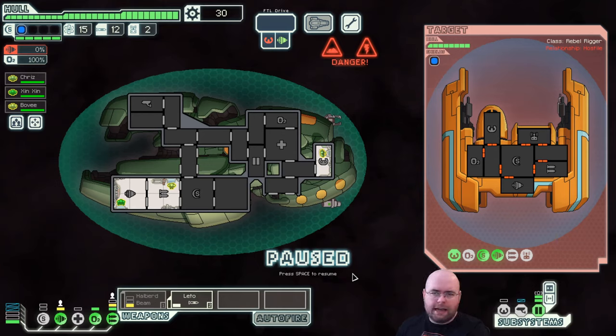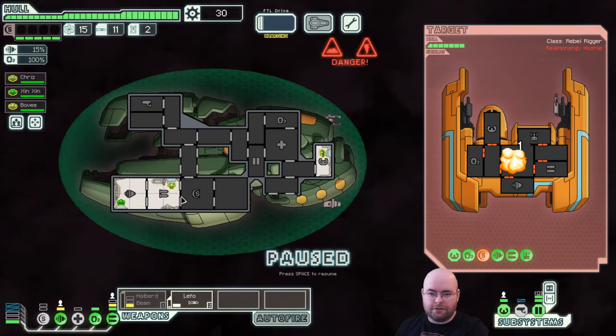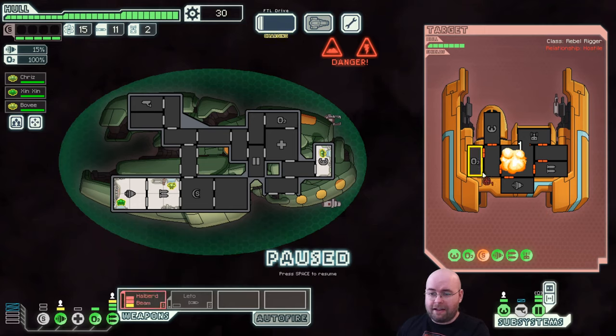This game is real-time-ish - you can pause at any time for combat, and I frequently pause. While paused you can aim at things. I use keyboard quite a bit for this game and recommend getting used to the keyboard commands - it lets you react quicker rather than having to pause and re-evaluate constantly. We're going to fire on their shields. Their shields are now down, so I'm going to turn that weapon off and turn on our Halberd beam. Beam weaponry has advantages and disadvantages - their advantage is that they don't just hit one room, they hit a line of rooms.